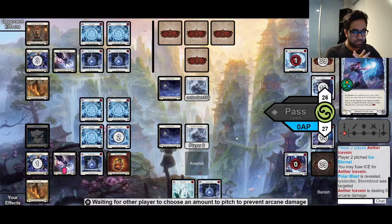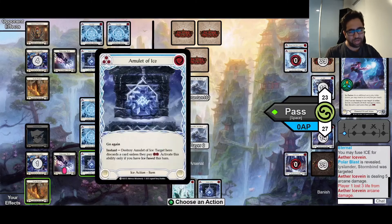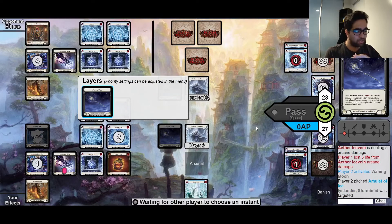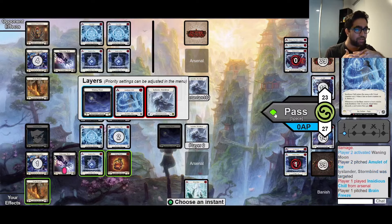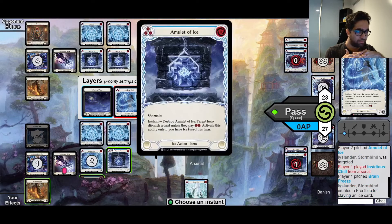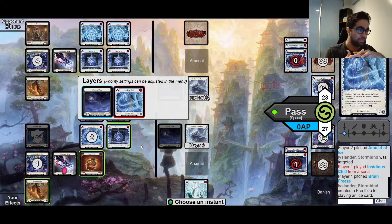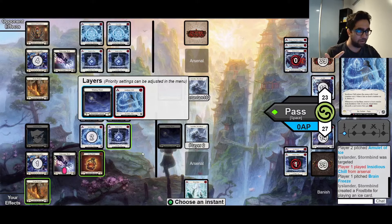It was a little scary to play that, but I have another piece of board state in this Amulet of Ice that I can set up. Our opponent took 3 from Ice Fangs, and I have the option to Waning Moon, but I don't think I need to save a blue to pitch to AB because I don't think my opponent is going to use their arsenal. I get proven wrong because my opponent does use the arsenal - in response to Waning Moon, which is actually really good for them, because now the Frostbite they give me can't be broken by pitching to Waning Moon.